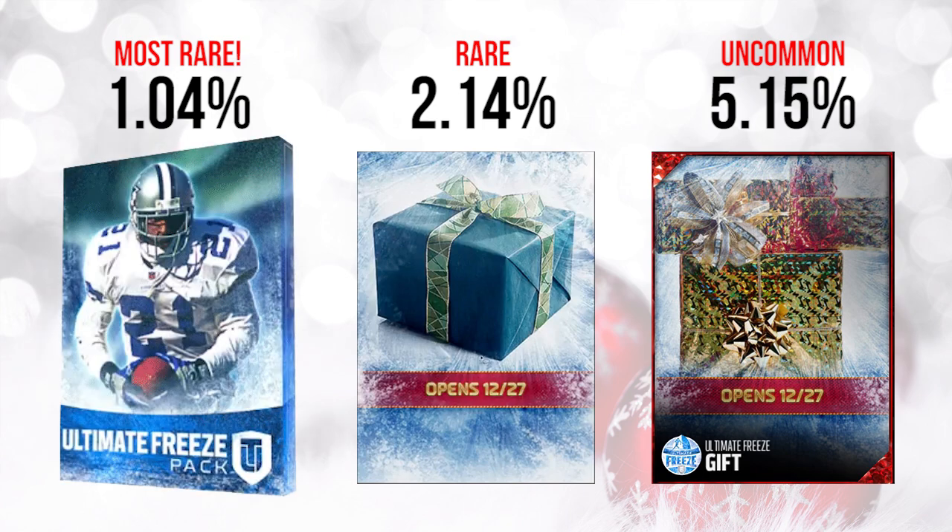The first one opened up and it was actually something pretty disappointing. We got the ultimate freeze pack, which was going for about 100,000 coins in the game — so it's not terrible — but we were expecting something a little bit better, maybe a guaranteed player, a legend, or a couple of different players. It's almost like if somebody bought you lottery tickets for Christmas. It could be something really amazing, but we know the chances of pulling something great out of Madden Ultimate Team packs are pretty slim.